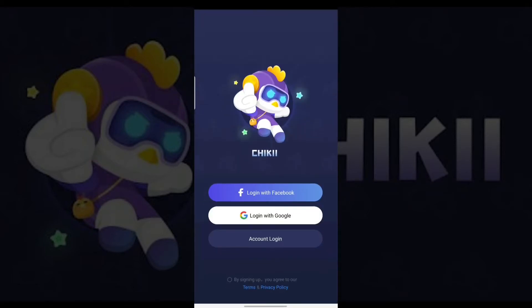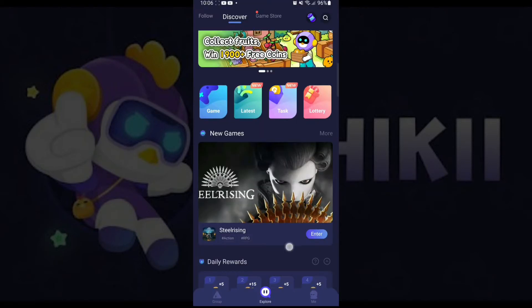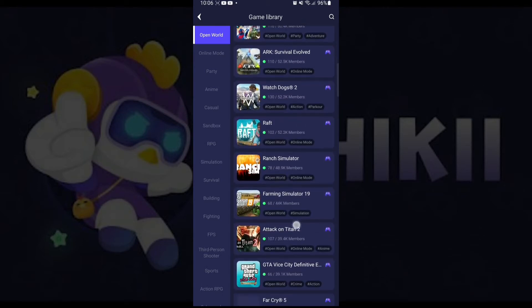Next, you can log in from any of the options. After logging in, you will be taken to the main page. As you can see, there are many games available. You can either scroll here or open up the search bar and search for the specific game you want to play.